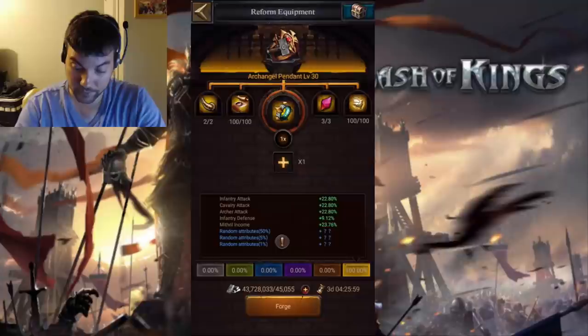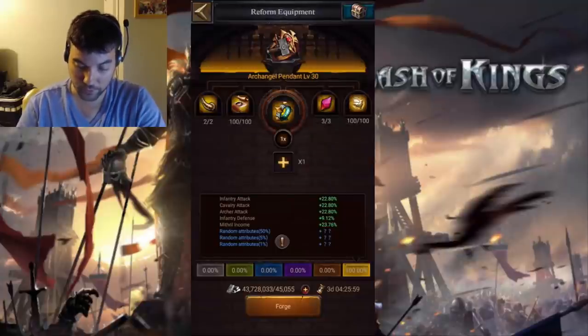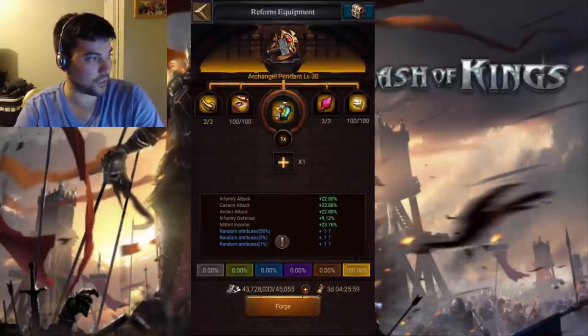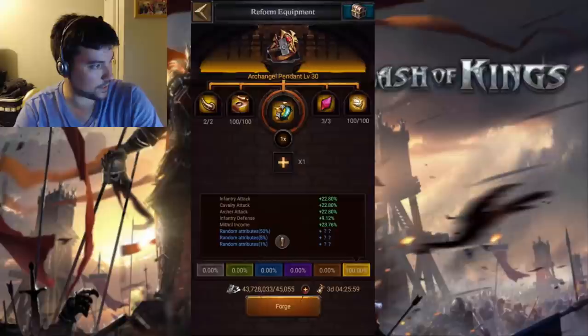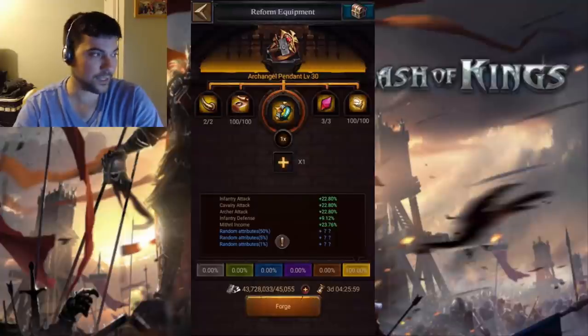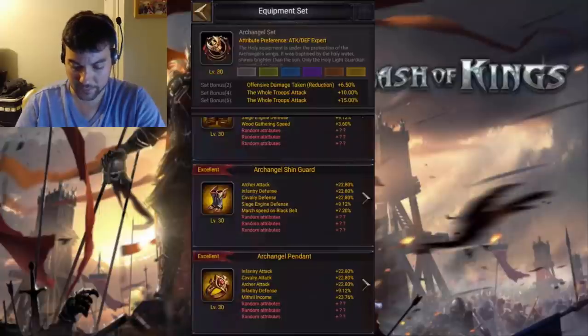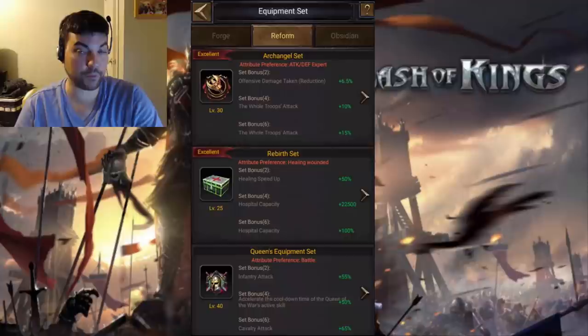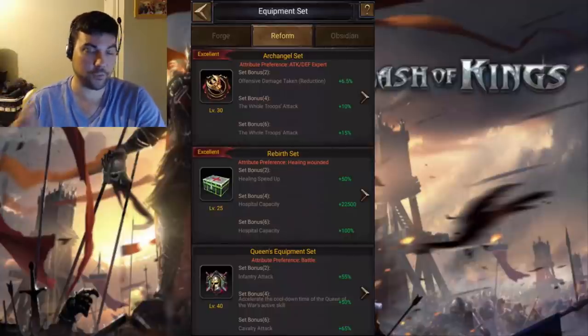You'll notice here at some of the requirements that you're going to need things such as horns or garnets in this case. There are 12 different types of blacksmithing materials that you will need to make these sets. Let's go ahead and start and look at the requirements for the Holy Asylum set. You're going to notice a huge difference between the Holy Asylum requirements and the Archangel ones, so pay close attention.